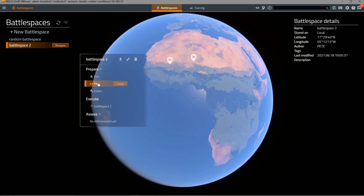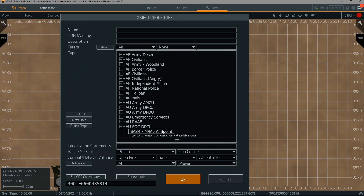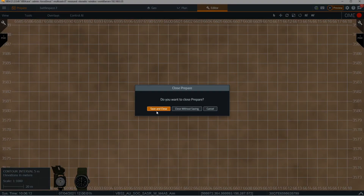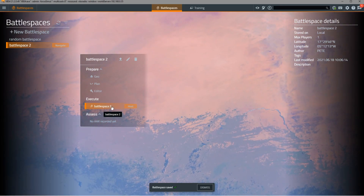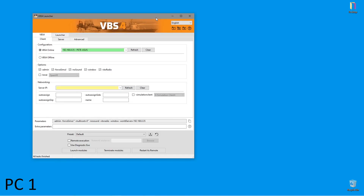Once we add units to that we'll be able to execute. We'll quickly add a playable unit to the battle space by using the editor — just a single playable unit — and then close and save. We can actually host the mission as an administrator or go to training and execute this mission as a player. What we're going to do now is close down VBS4, restart as a trainee, and have a look at what that looks like. To start VBS4 as a trainee, all you need to do is unselect admin in the launcher.